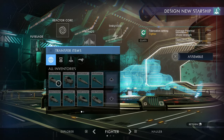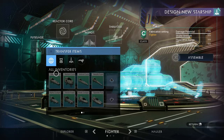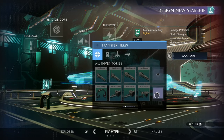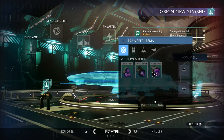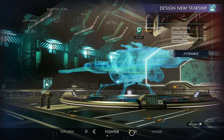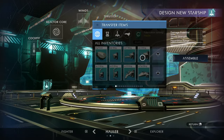So we have fuselage items, reactor cores — we can choose the wing types, and thrusters. This answers my question: we've got fighter, hauler, and explorer categories. Cockpit options are in there too — there's something new to unlock now, we need to go through and unlock all the different types.